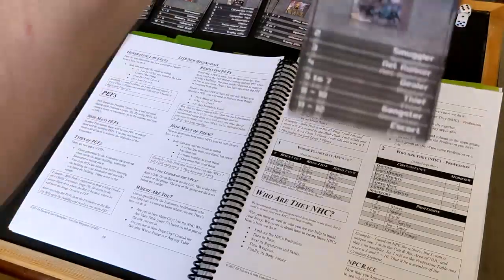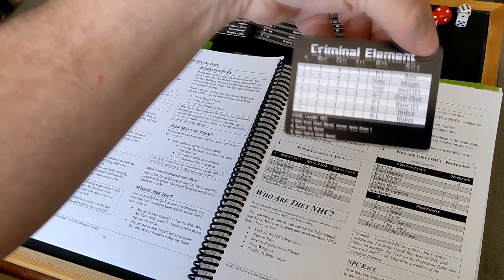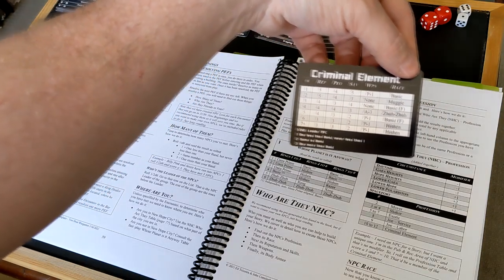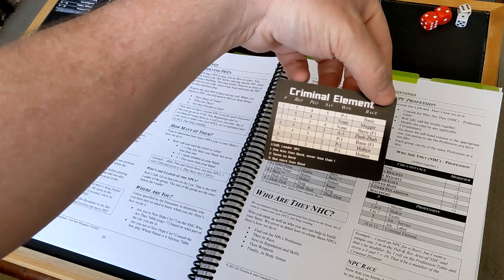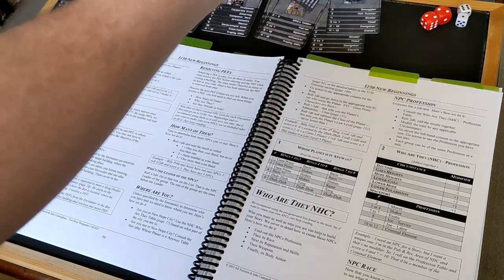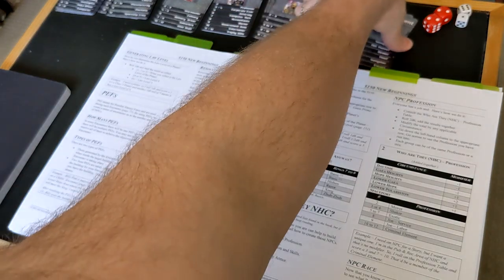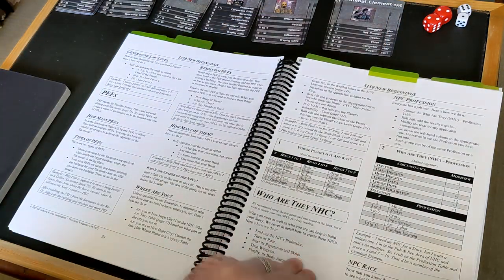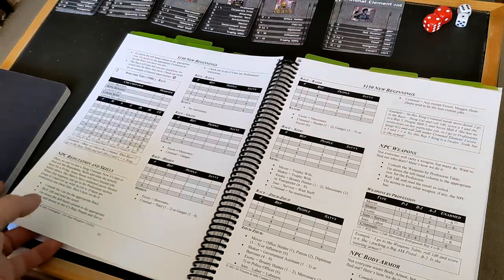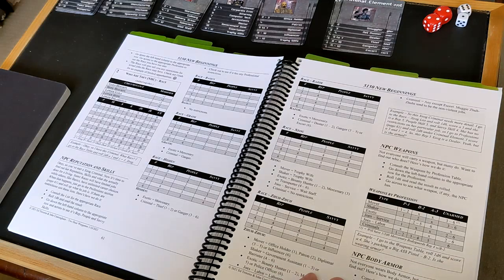Once you've got your dealer, you flip the card over, roll the dice, and it tells you how many of them there are and what their stats are, which is great. It also tells you what all their races are. I'm not sure what a Muggy is — maybe that's the little monkeys? I'd have to have a look. That's how that works — pretty straightforward. You come across these random things, and the cards just make it so much easier compared to the tables.